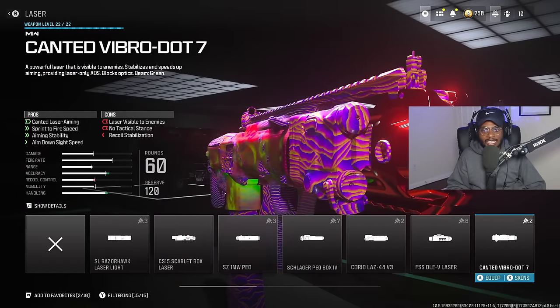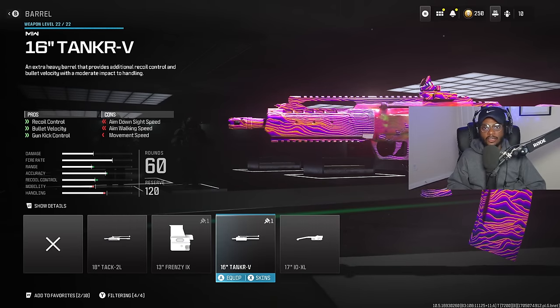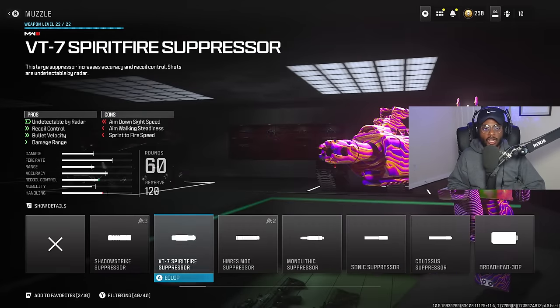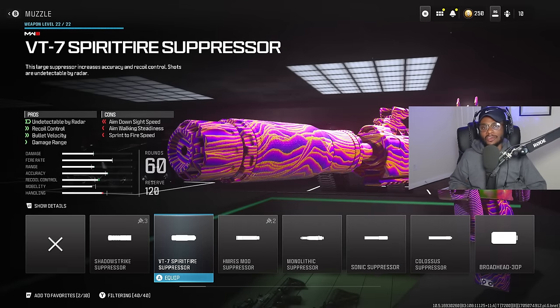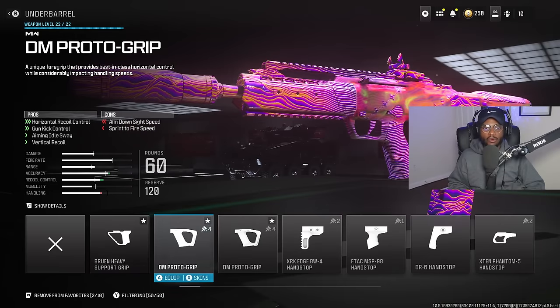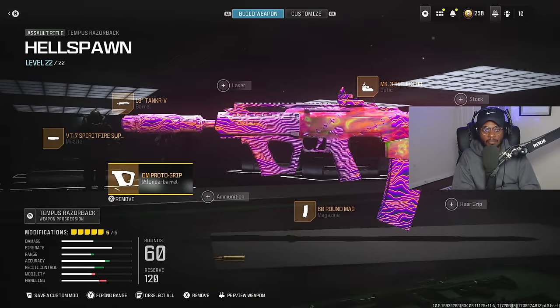We're skipping the laser, but we are going to rock a barrel — the 16-inch Tanker V, which bumps up recoil control and long-range combat effectiveness. For the muzzle, we're rocking the VT-7 Spiritfire again — another great attachment that takes us off the radar and increases long-range performance. This is going to be a great choice for the Tempest Razorback. For the underbarrel, we're rocking the DM Proto Grip — a good attachment on this weapon specifically, smoothing out the recoil pattern, which is very helpful especially at medium to longer ranges.